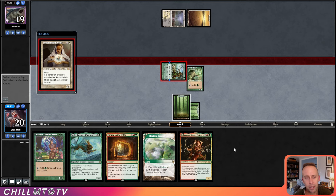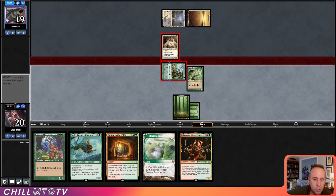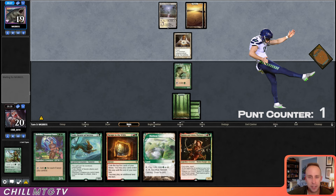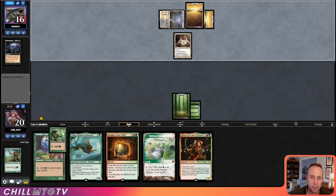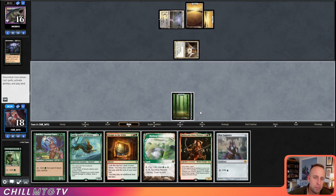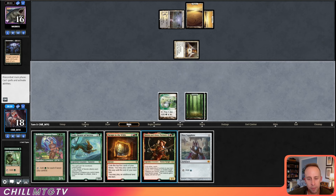We attack, and then they flash in Containment Priest, which makes sense seeing that we played Natural Order — and now we just lose our Tree Speaker. That was just really poor play on our part. Throwing up the punt counter for just defensive play. They do have Dismember, so I'm guessing they would have Dismembered our Jiraga as well had we leveled it up. But yeah, that was just really poor play in the finals.